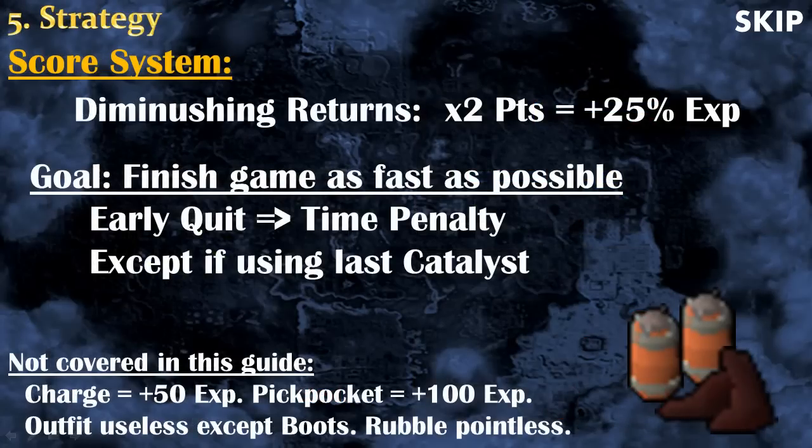Your goal with this minigame is to maximize the amount of experience you get at the end, which means maximizing points. However, the scoring system has diminishing returns. So if you get two times more points in a game, you won't get two times more experience — only about 25% more experience. So your goal to maximize experience is to finish games as fast as possible. However, you cannot simply quit any time you want — you will get a time penalty, which can be up to halving your experience.